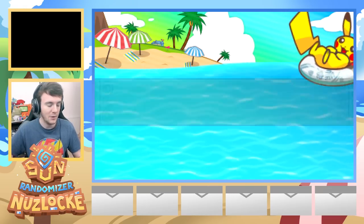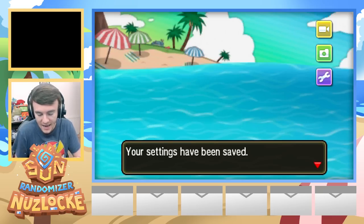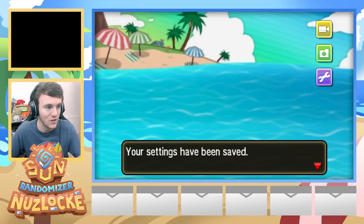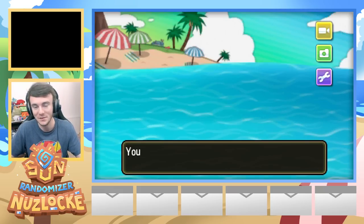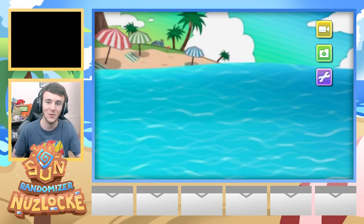Let's go ahead, set our language to English and get this going. Your settings have been saved. I've played this game before and know how the dialogue is meant to go, but I'm really excited to see what's changed. We have a message from Alola's own Professor Kukui. I'm so excited.